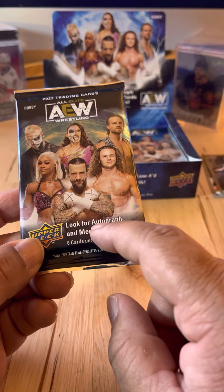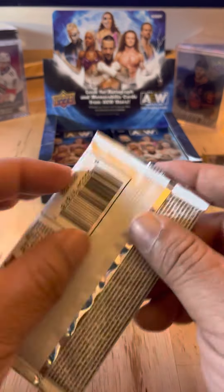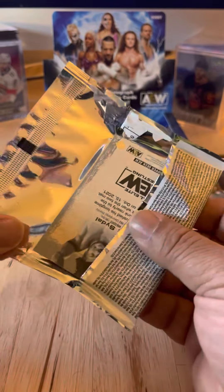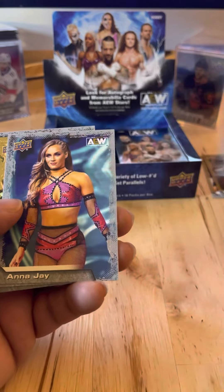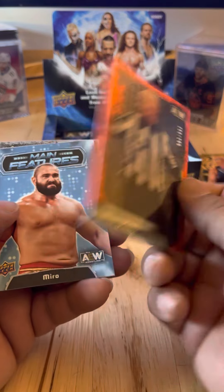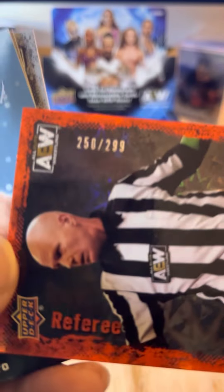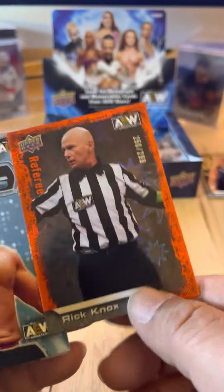I'm looking for an autograph card. There's already a CM Punk autograph on eBay for an outrageous amount — like a 'go on vacation to Japan' amount. Dante Martin, Ricky Stocks, Anna Jay, Billy Gunn. Rick Knox — numbered! This is number 250 of 299.